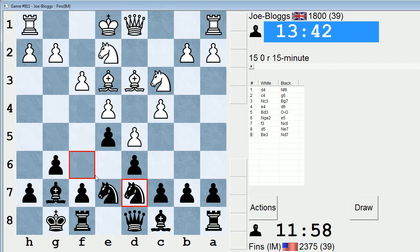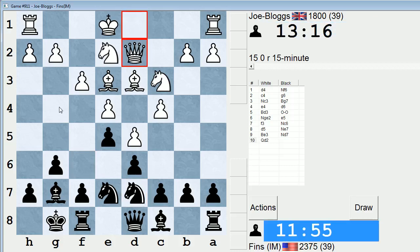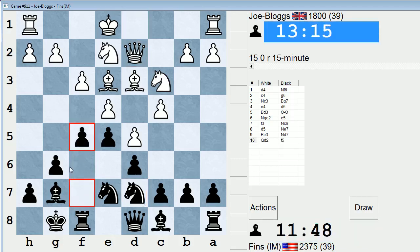I'm going to go with Nd7 and just push f5 as the plan, banking on my kingside pawnstorm. I'm anticipating a line like castles, f5, b4, f4, Bf2, g5, c5, and then maybe knight back to f6 and try to go g4. Instead, he plays Qd2 — so is white thinking about castling queenside? Seems so. Nevertheless, I think I should play f5.